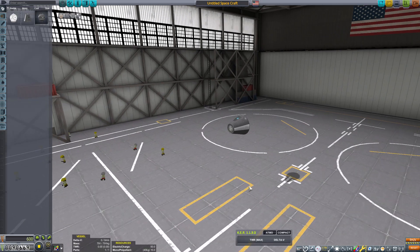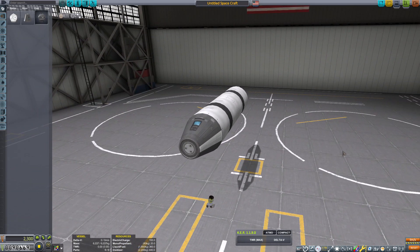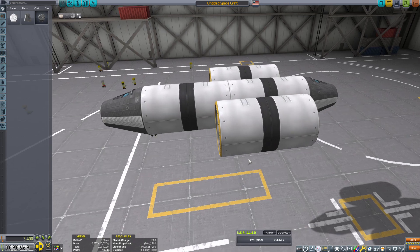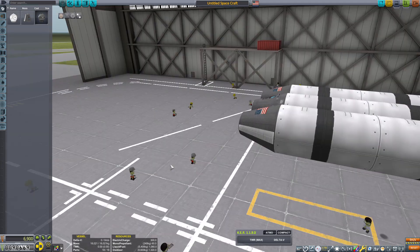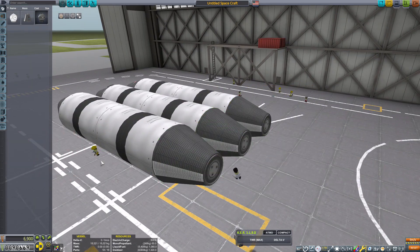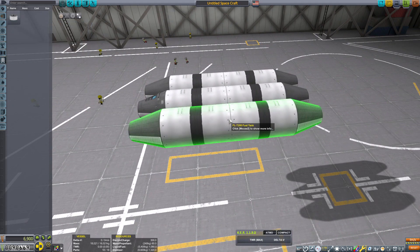I was reading chat from the last Kerbal Space Program video and someone said I could get science on top of the buildings. So I wanted to give this a try, and in order to do this I needed a hovercraft. Now of course we're dealing with extremely limited technology as you can see at the beginning of this video.